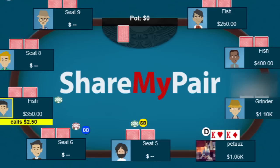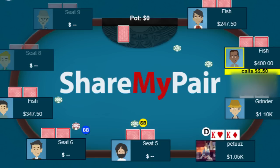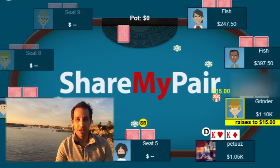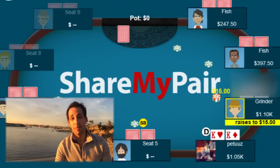Really interesting hand. It gets limped around like five ways and the cutoff raises to $15, making a huge raise. At this point, regardless of whether you think the cutoff is stealing or only doing this with a strong range, you have two kings on the button. The cutoff who made it $15 is likely to have a hand that could withstand a re-raise.